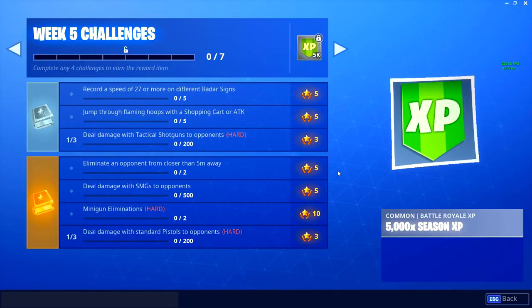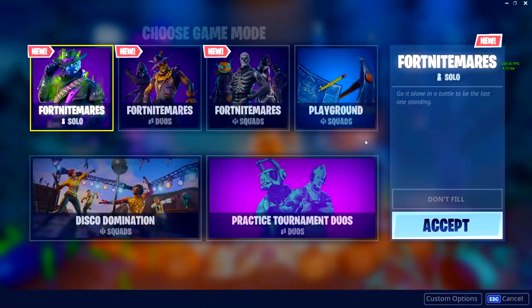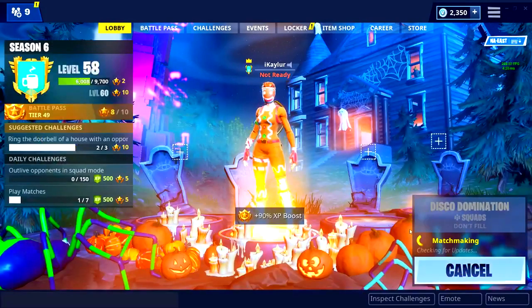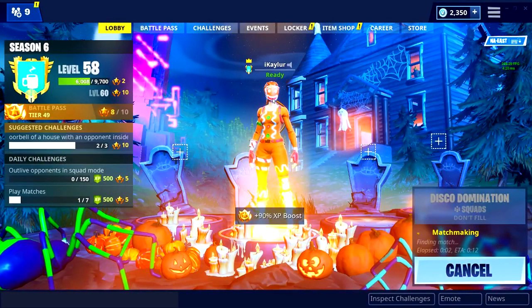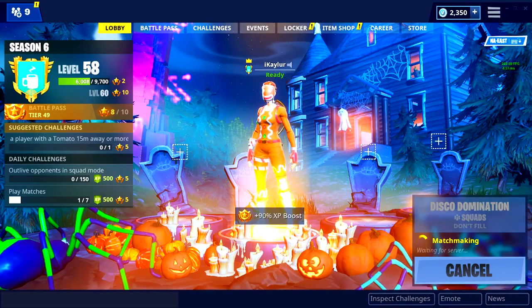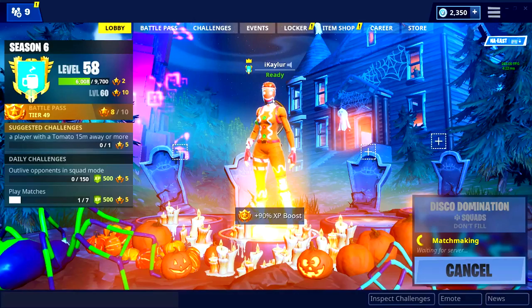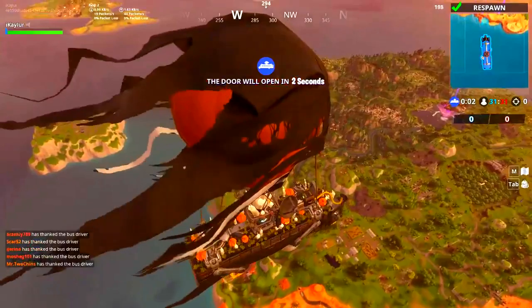What is going on guys, it is Kayla and today I'm bringing you a brand new Fortnite video. One of the challenges for the week is to jump through flaming hoops with a shopping cart or ATK vehicle. We're gonna hop into a game and I'm gonna show you guys where the hoops are — it says five of them. The easiest way to complete these challenges is to go into the limited time mode, which right now is Disco Domination, so I'm gonna hop into that and go through five hoops.